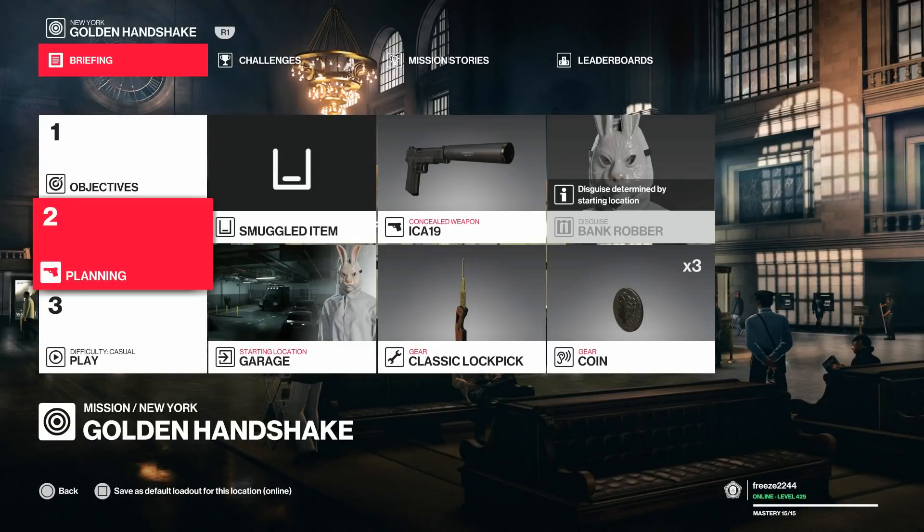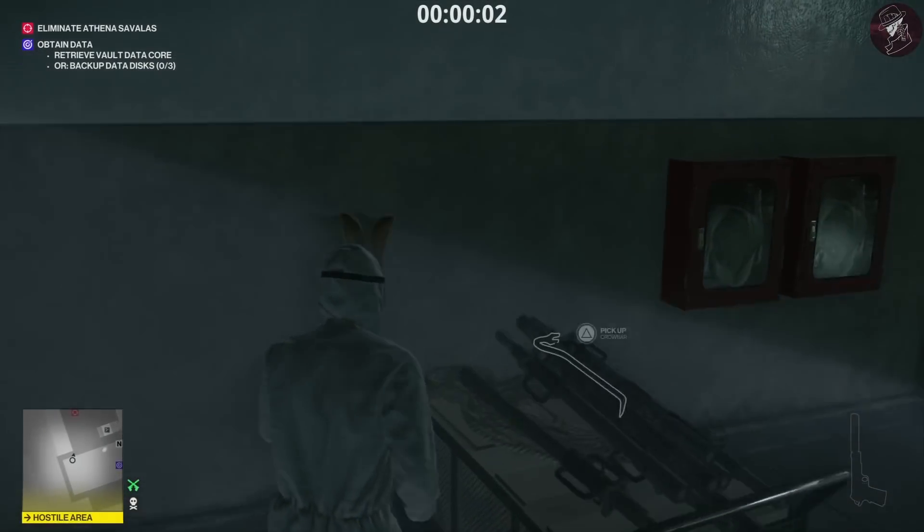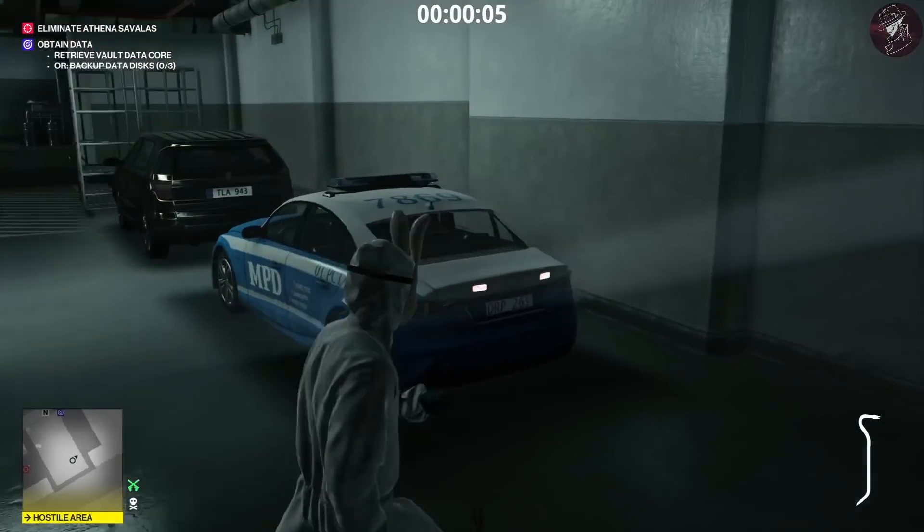What's up guys, welcome to the Brute Force challenge — and a nice little golden easter egg for you. It's got gold bars, a golden mask, and a golden shotgun. This is an easter egg, and to start you need to be in the garage disguised as the thief, or the robber if you want to call it that.